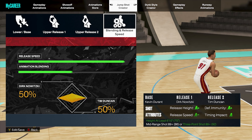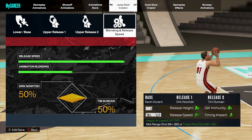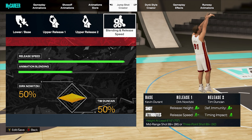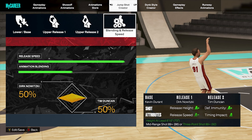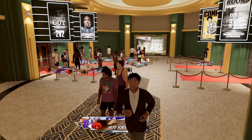Here is the jump shot. Understand that you might not be able to use this jump shot, because you need a ridiculously high mid-range or 3-point shot to unlock everything involved in this jumper. We're using Base Kevin Durant, Release 1 Dirk Nowitzki, and Release 2 Tim Duncan on a 50-50 blend. It's an amazing jump shot. But with all that out of the way, let's just go take some dumb shots and see if we can make them.